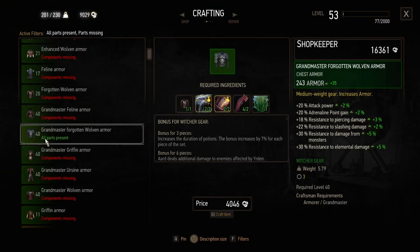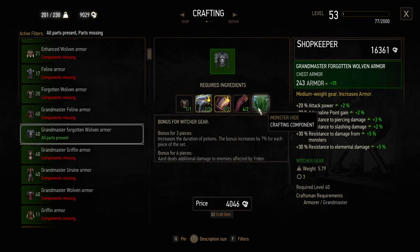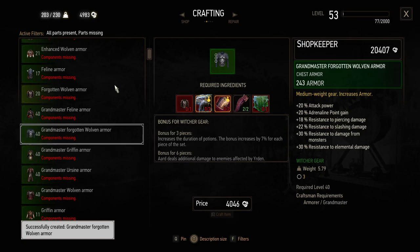So we can now craft the Grandmaster Forgotten Wolven Armor, which is this one right over here. Let's craft this up — it costs 4 grand as well, and it requires quite a few things: Infused Slytherhide, Enriched Meridian Plate, Monster Tongue, Monster Hide — quite a few things. I'm going to craft this up and we'll take a look at it in just a second.